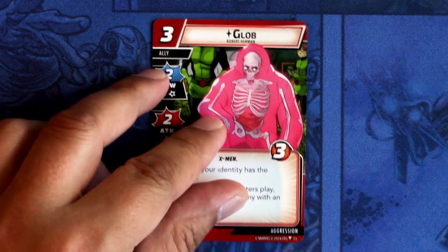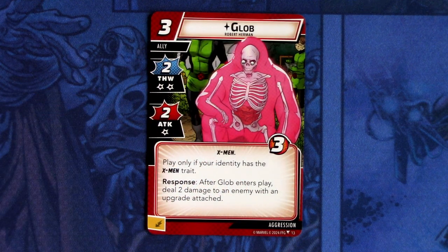Then we have Glob. Glob is a three-cost ally with two thwart with two consequential damage, and two attack with one consequential damage. X-Men trait, three hit points. Play only if your identity has the X-Men trait. Response: after Glob enters play, deal two damage to an enemy with an upgrade attached. Again comboing off with attachments.